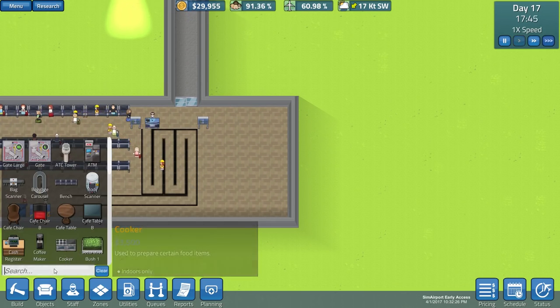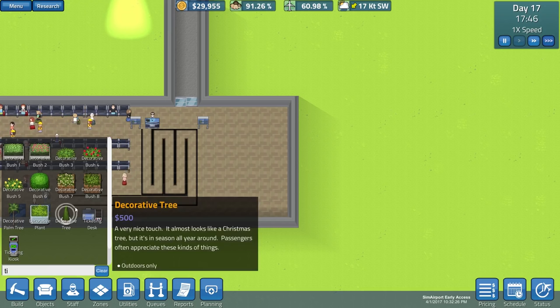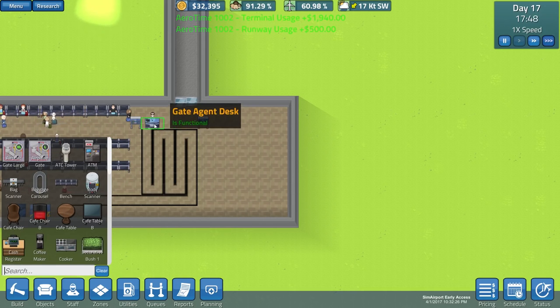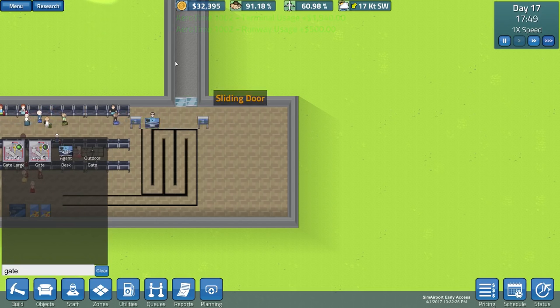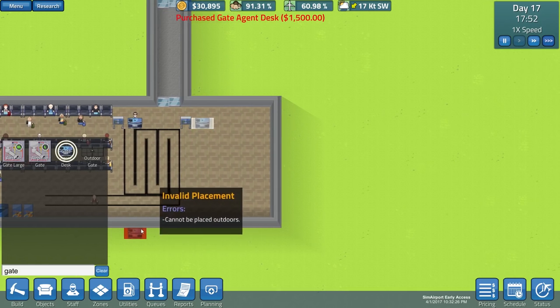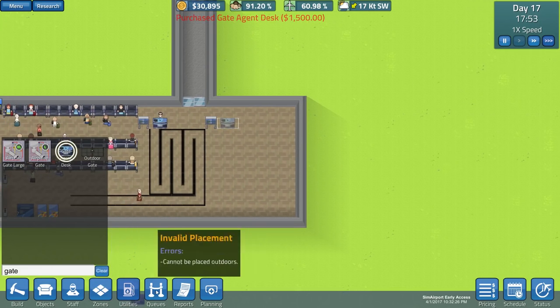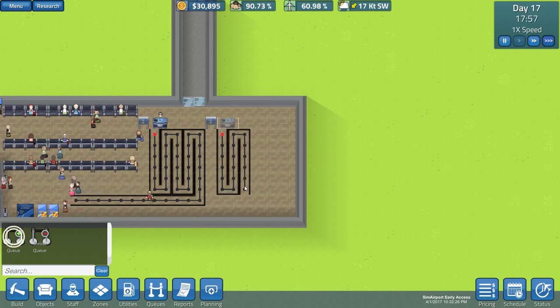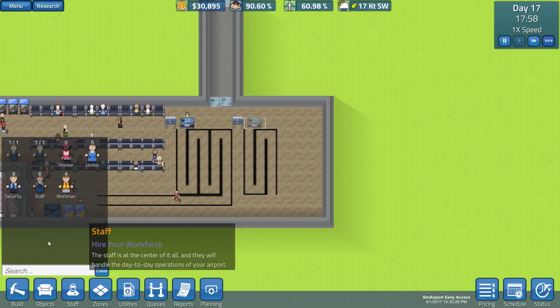Let's get this filled in quickly so we can get another desk going. Let's go ahead and get a gate agent desk here - I don't remember the last time I built one of these. Let's place it about like that - I think that's okay. We'll make a queue here. Remember this is first class, so it's not gonna be as big of a queue. Let's hire one more staff up here.